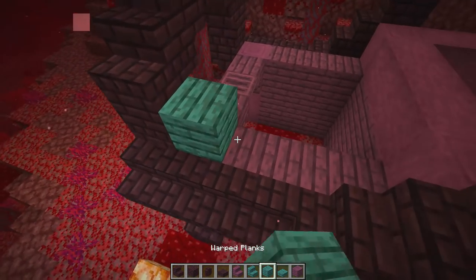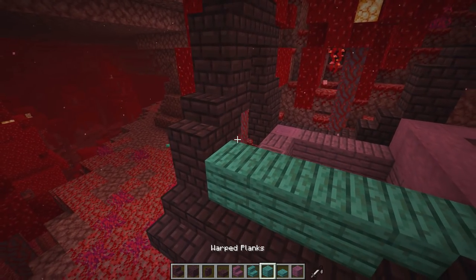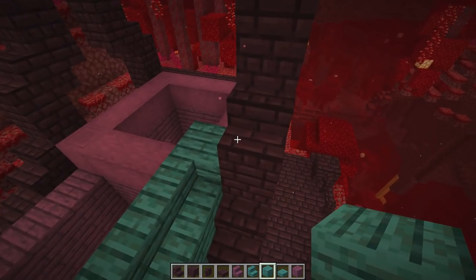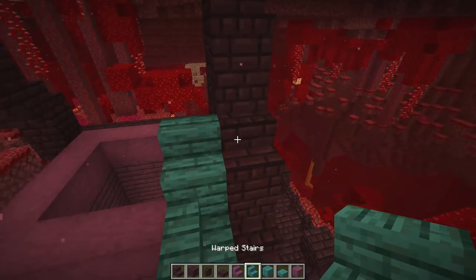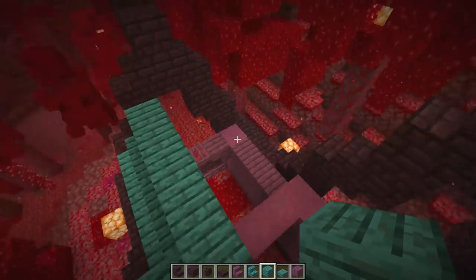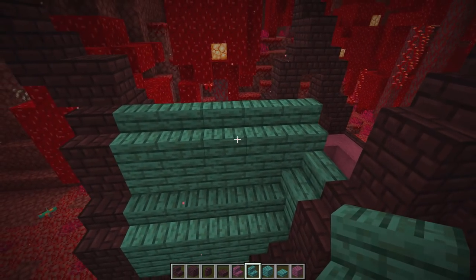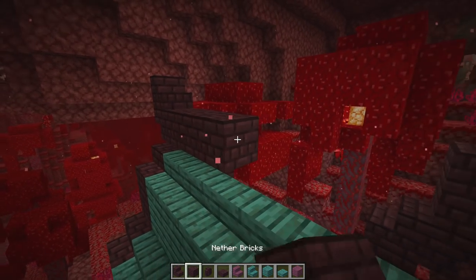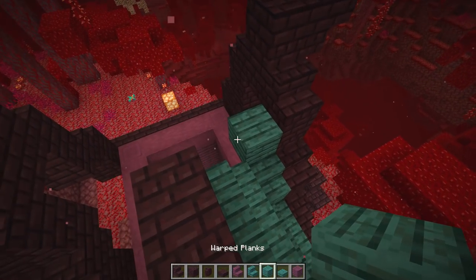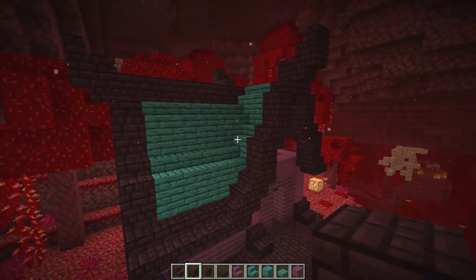Going with full blocks from here to here, then continuing with full blocks on this side. Stairs going all the way down, connecting to a full block on the inside with a stair on top of that. Full blocks going all the way down to the end, connecting right to that spot. Continuing the stair going all the way down to stop at this edge. Over here let's connect the nether brick, add some warped pieces with two stairs and connect the nether brick in the center.